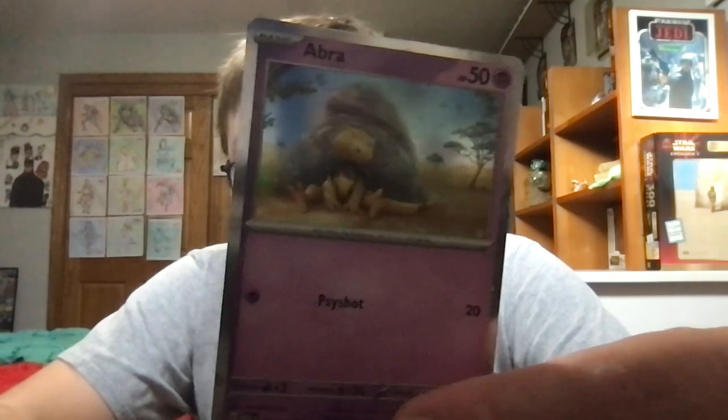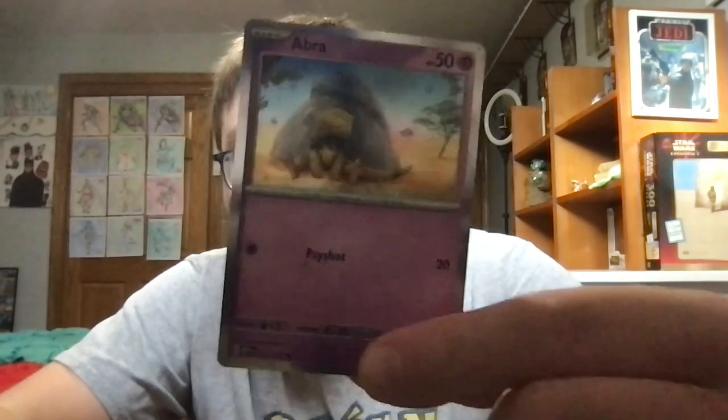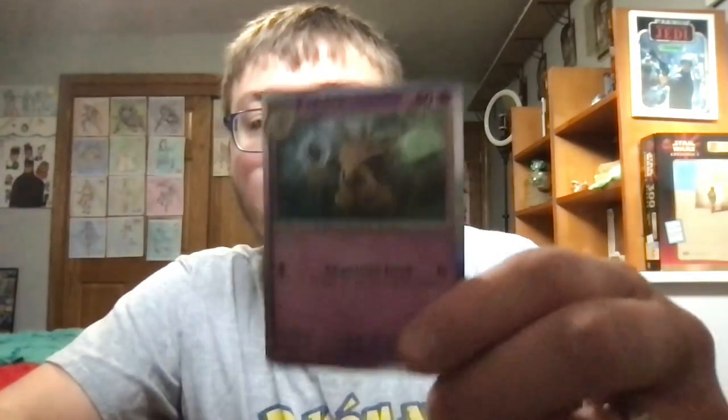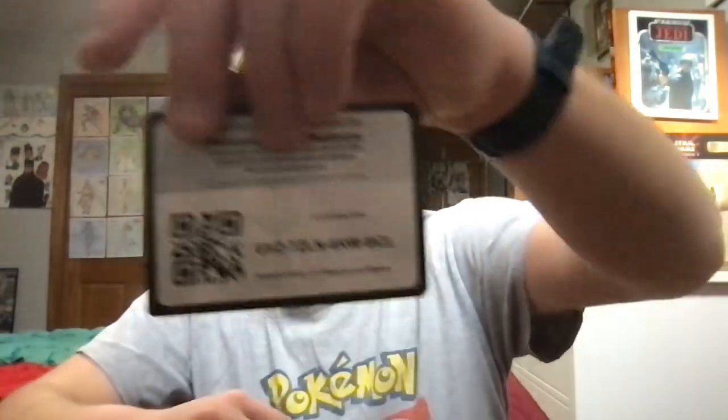Now, the other two cards that come in this box aren't really promos, but they're part of the set altogether. This one is of Abra — hopefully you can pause the screen to see it better. And the other one is of Kadabra, which is also a foil card, I think. And here's the code card for you guys.